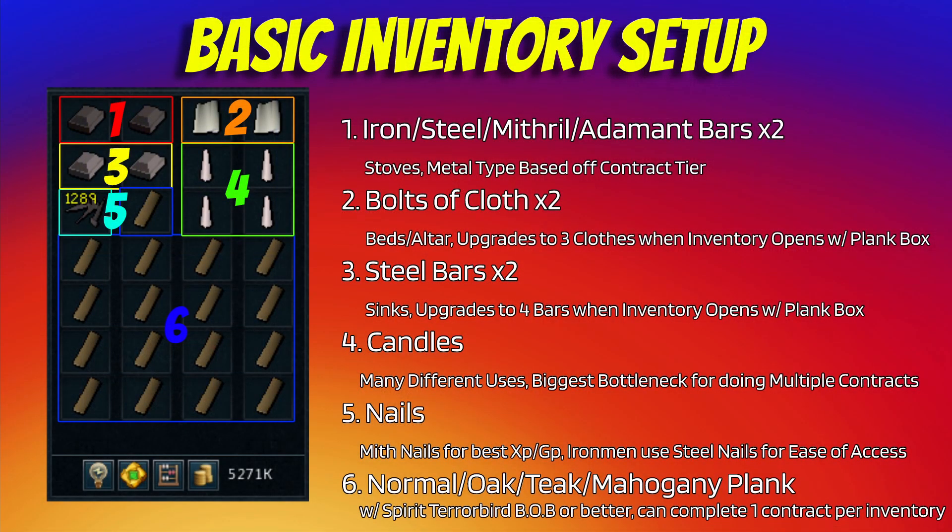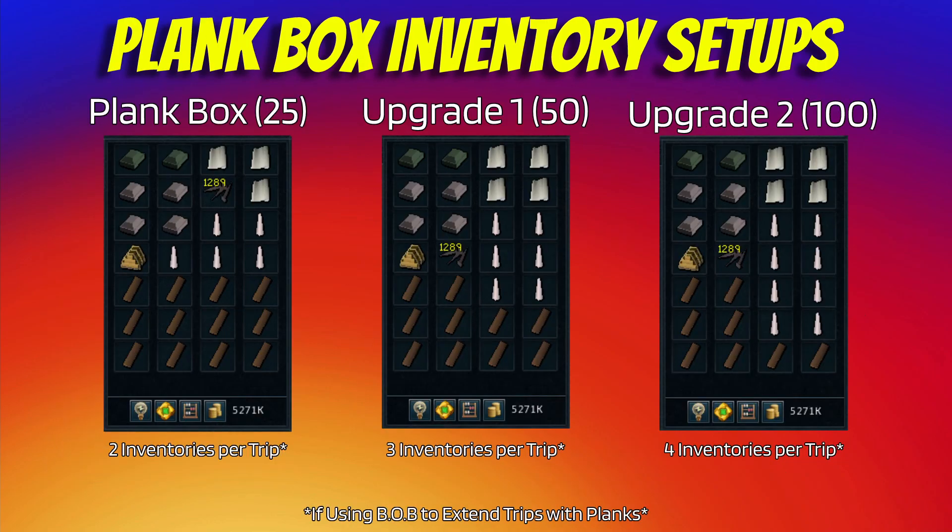When first starting out with contracts, you should be expecting, even with a beast of burden, to be banking after every single contract. For inventory setups, this is what I used on my Ironman for each of the tiers and each of the plank box levels that I had available to me.